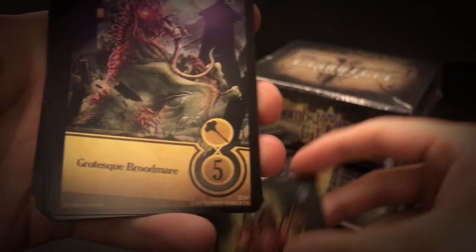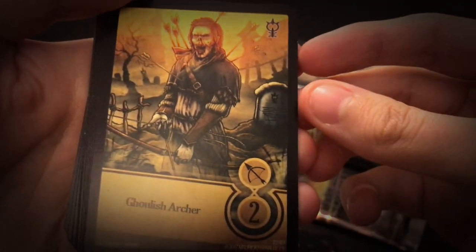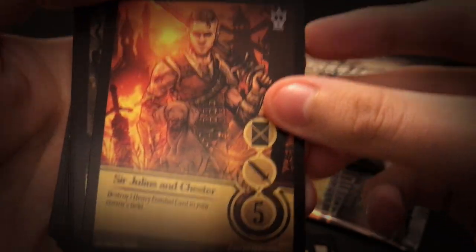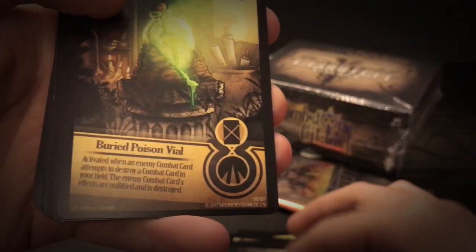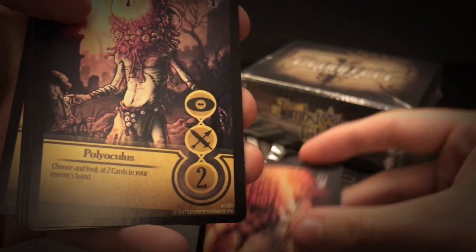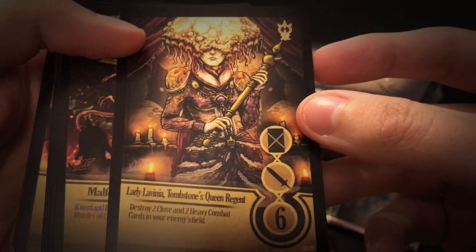Mausoleum. Grotesque Brutmere. Fiendish Longbowman. Ghoulish Archer — here he is, the other rare one. Sir Julius and Chester — this is also based on a real person, a very good friend of mine. Tombstone Grave Robber. Tombstone Parasite. Buried Poison Vial. Tombstone Destroyer — another rare. Polyoculus. Embalmer. Here she is, the character on the cover — Lady Lavinia, Tombstone's Queen Regent. She's very creepy.